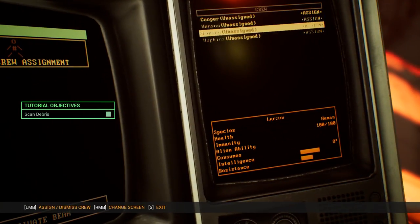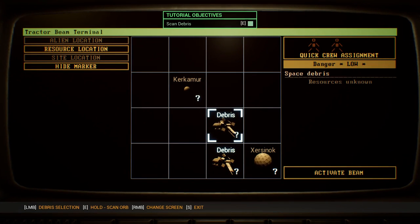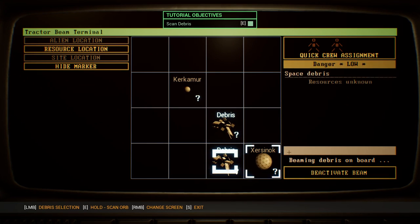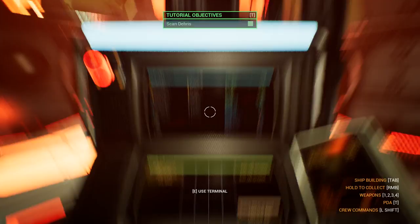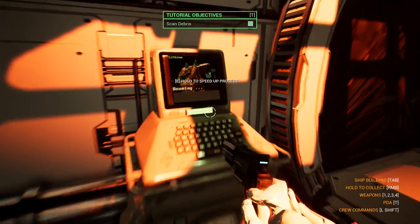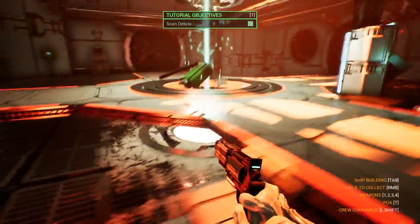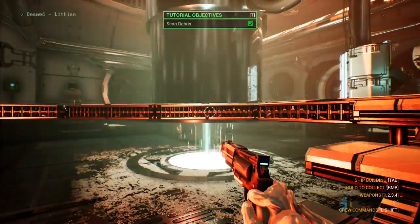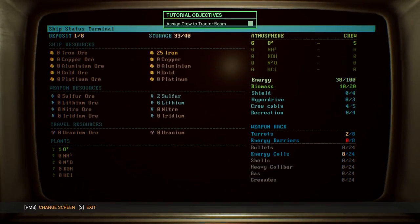If you press on any black area and drag, you can look at other parts — this took a while for me to figure out. Here you can assign crew, and here you can see resources in deposit storage, what kind of atmospheres you have readily available — just ship statistics. In the main view while we're in a star system we can select and deselect objects. There are resources here but we haven't scanned them yet, which you do from a bridge. By pressing S for a little bit to get out of the computer view, we walk to one of these computer stations and press E and hold it down. Now it's beaming — calculating trajectory, entry point. It's done. We are beaming lithium and now we have a storage of six lithium.